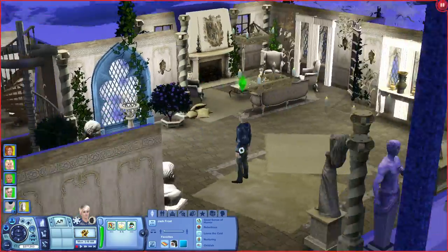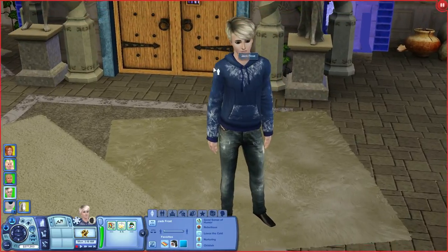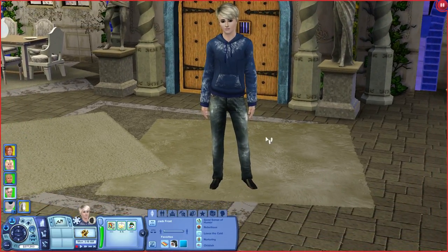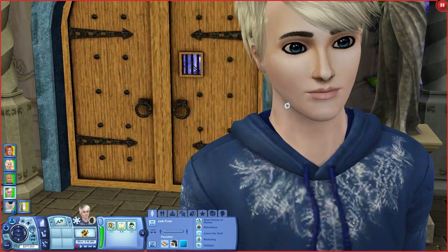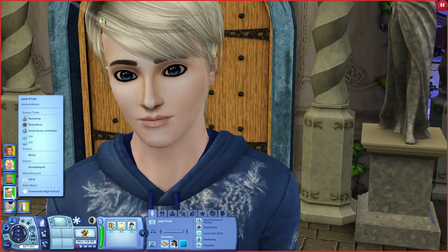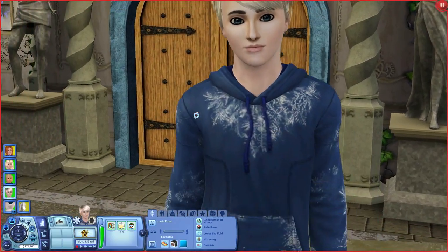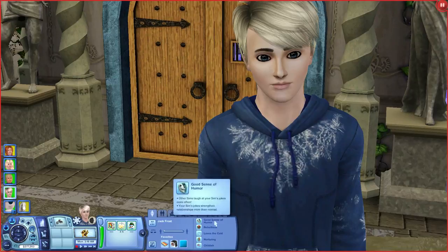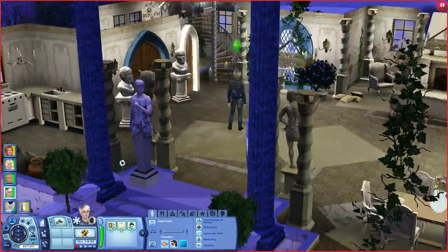So we did get the custom content for him — the custom content hoodie. I just gave him some jeans because I thought they looked nice. And this is kind of his face and what he looks like. So we'll actually have him and Elsa interact quite a fair bit. His traits are a good sense of humour, rebellious, loves the cold, nurturing, and childish.